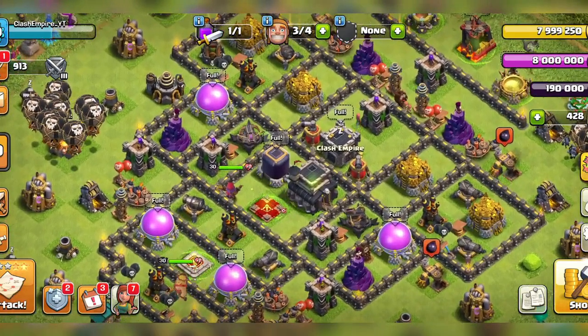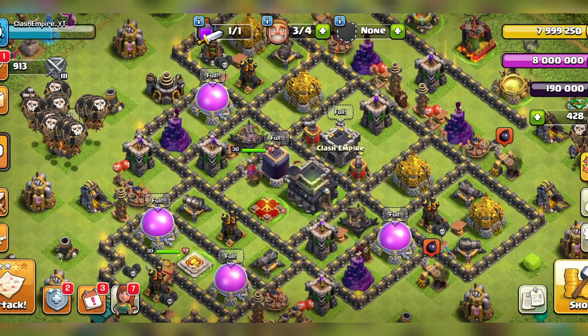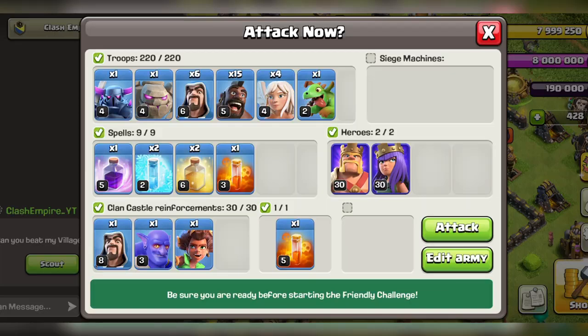First up, let's talk about why Town Hall 9 is such a crucial stage in Clash of Clans. At TH9, you get access to powerful new troops, spells, and defenses. It's a pivotal point where strategy starts to play a much bigger role in your attacks.